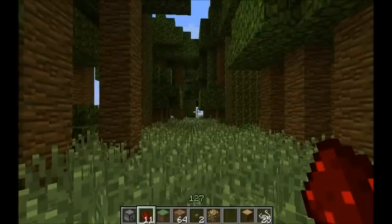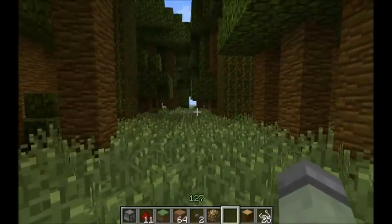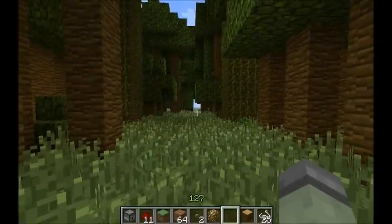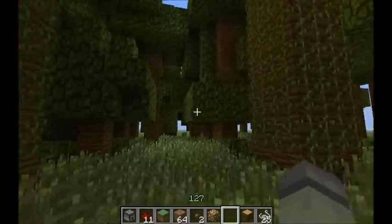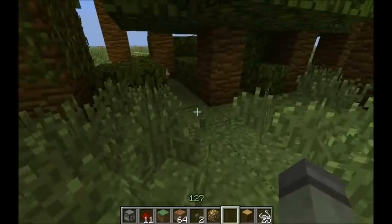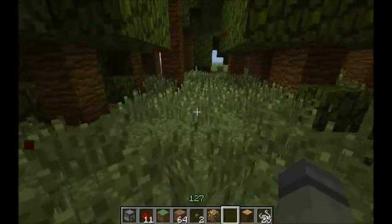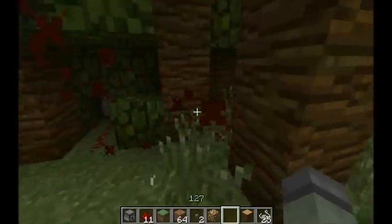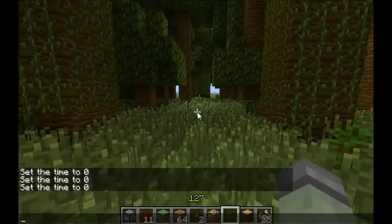Here's another cool trap — it's the kind of trap you'd actually use tripwire for, like in the real world. Here's a jungle setup. When I was building it I almost didn't see it myself. Something steps on it, gets shot, moves back, and boom — another one hits them from the other direction too. Pretty cool.